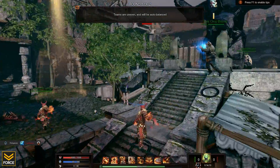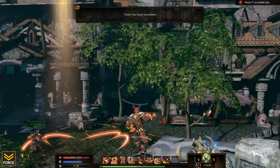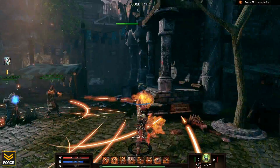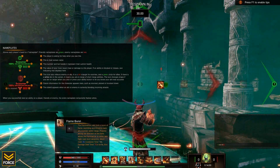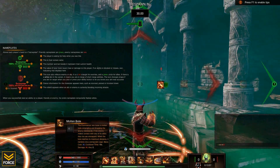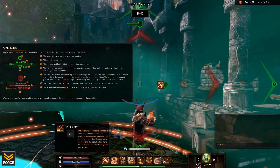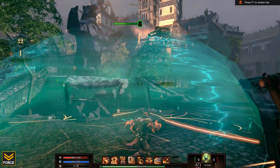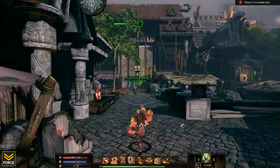The basic setup is my left mouse button is still my basic attack that returns mana to me. At one and two I've got Engulf and Curse of Flame. Flame Burst is R, Molten Bola is E, C is Molten Armor, four is Wall of Flame, and three is Firestorm. That's the layout for my abilities so you guys know.